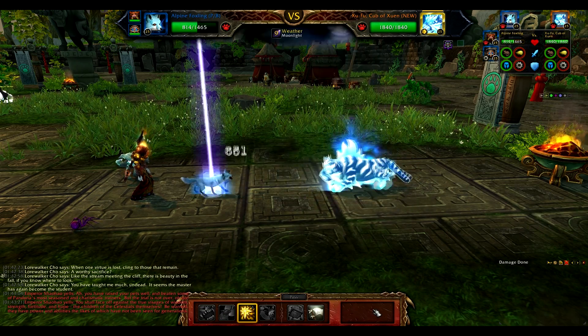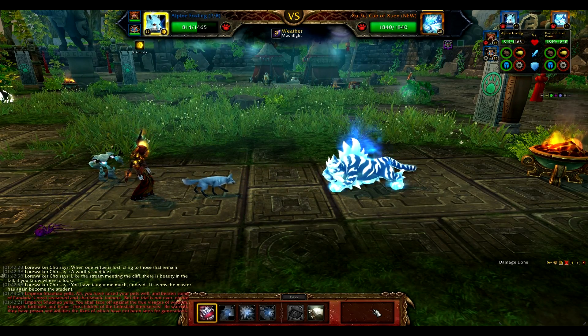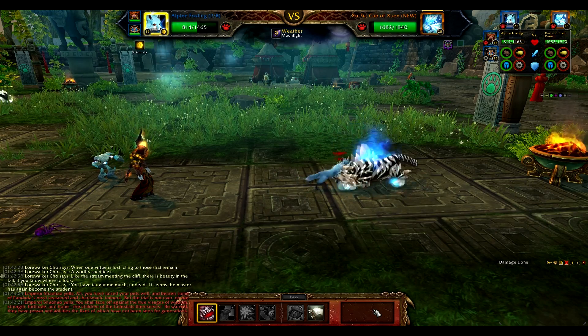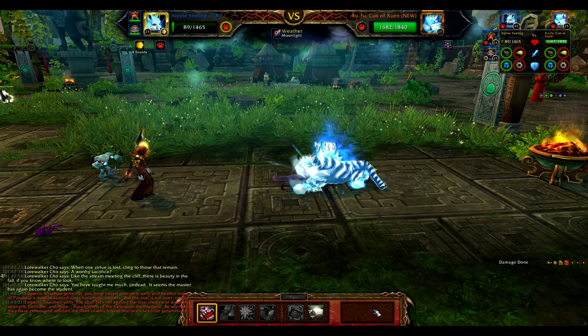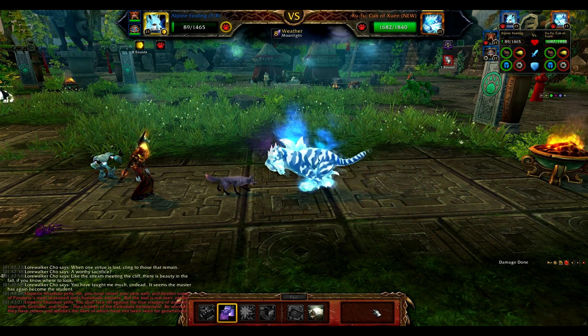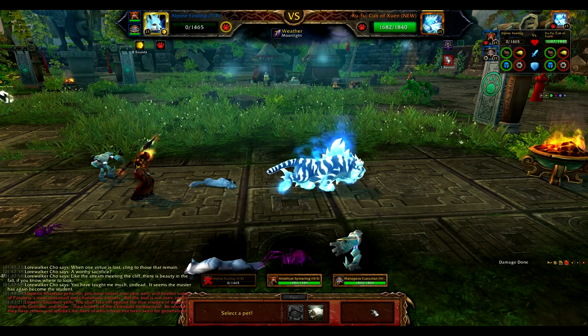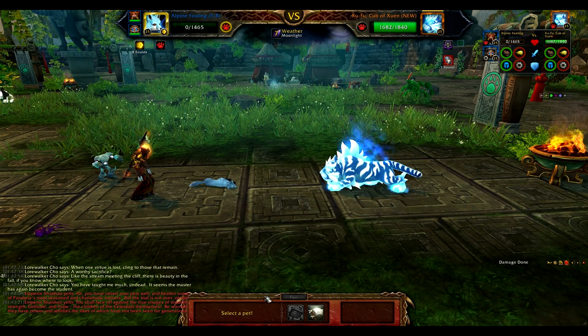The key to this encounter is ensuring that you have Dazzling Dance and that Howl just before the fox dies. You know that Zuen is going to kill the fox by the third round. So round one you want to pop that Dazzling Dance, round two you want to just bite, and at the start of round three you want to hit that Howl.